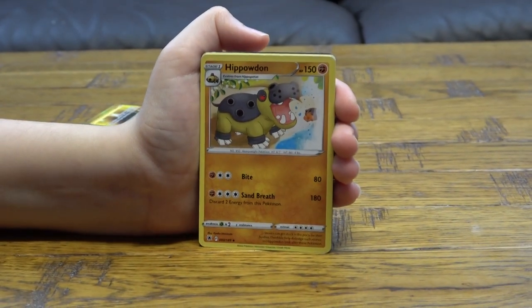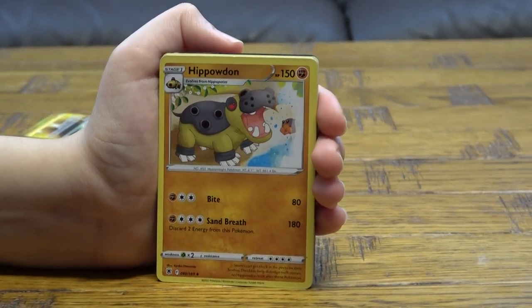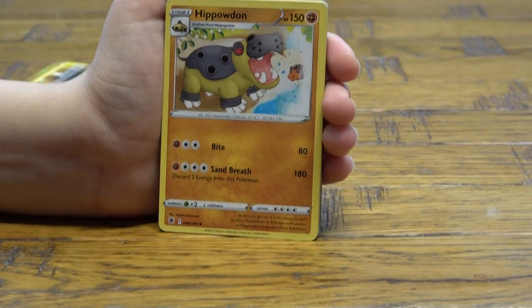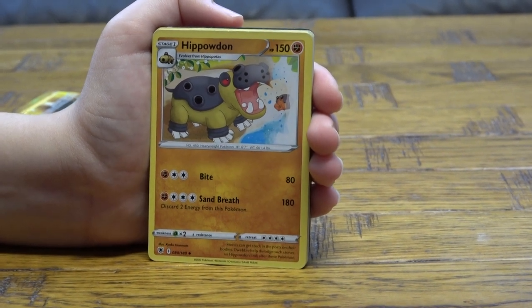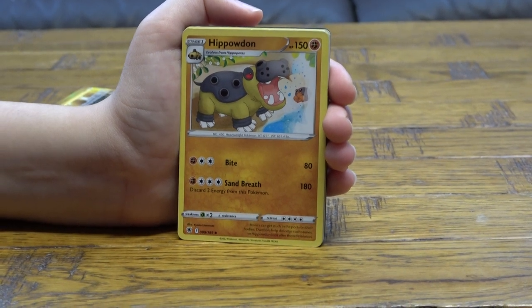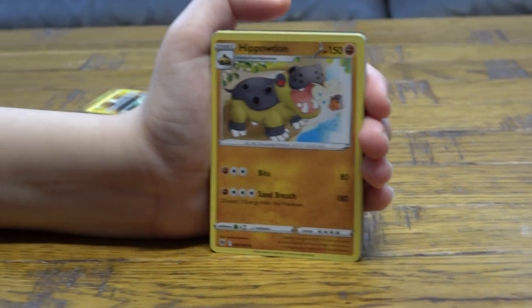Hippowdon — stage one, evolves from Hippopotas. It has 150 HP. For three energy, Bite does 80 damage. For four energy, Sand Breath does 180 damage but you discard two energy from this Pokémon.